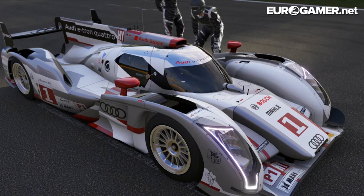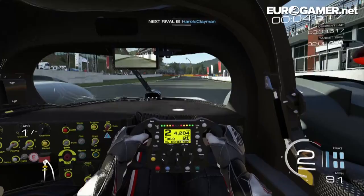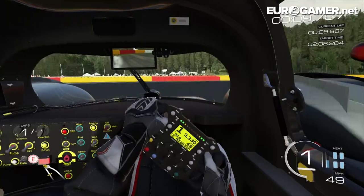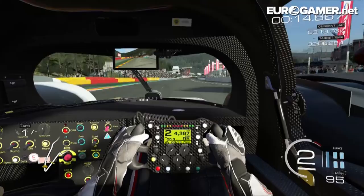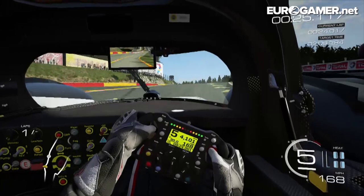In Rivals mode you get to set some hot laps and compete against your friends. Here we are in Audi's R18 e-tron. I'm probably going to be a bit quiet during this because I actually want to focus on the driving. We're going to be taking it around Spa, which is a new addition for Forza 5 — one of the best tracks in the world — and we're driving it in one of what I think is the best cars in the world.